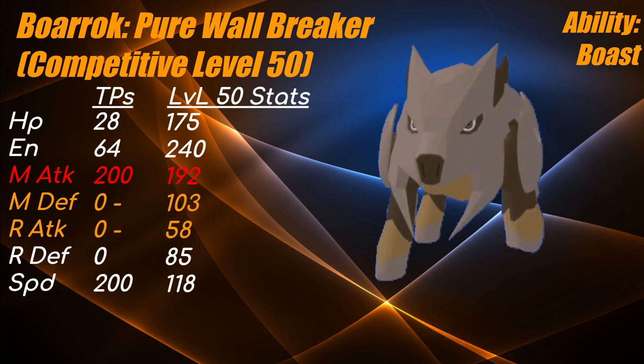For TPs: 28 HP lets you get odd HP at level 50, so you take 5 hits from Icicle Traps and then faint — which is pretty great. 64 Energy is to use 4 Earthquakes and 1 Megachomp. 200 Melee Attack is to hit as hard as possible, and 200 Speed is to be as fast as possible to potentially outspeed slower Lumions. You can put leftover TPs into range defense or melee defense.